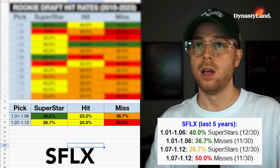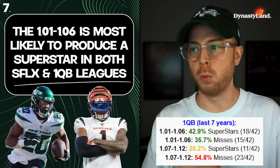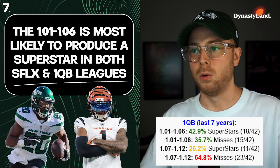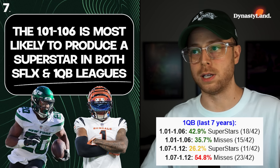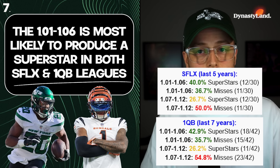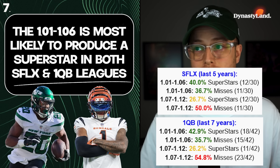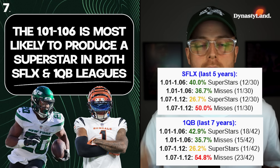There's still a lot of randomness, but typically the players at the beginning of the board are going to hit a little bit more. That's why when you're later in a draft, we talk about: what is a player in today's NFL that you could bet on who you know is already good? The misses are so much more present in the later part of the first round — in super flex, 50% misses from the 1.07 to 1.12. Misses meaning the player finished outside top 12 as a QB or TE, or outside top 24 as a RB or WR.